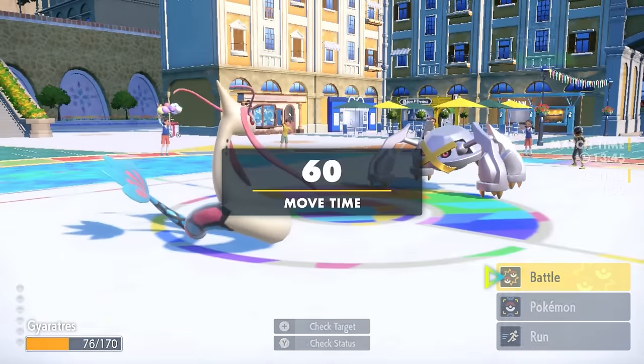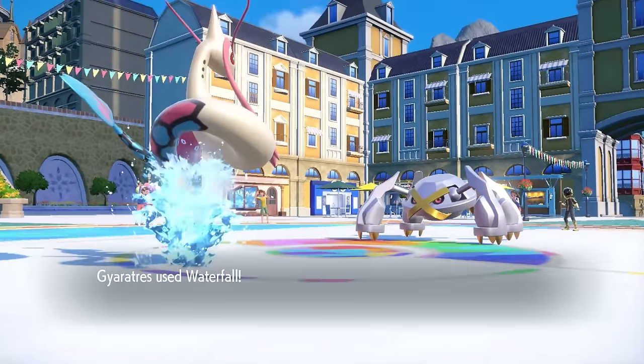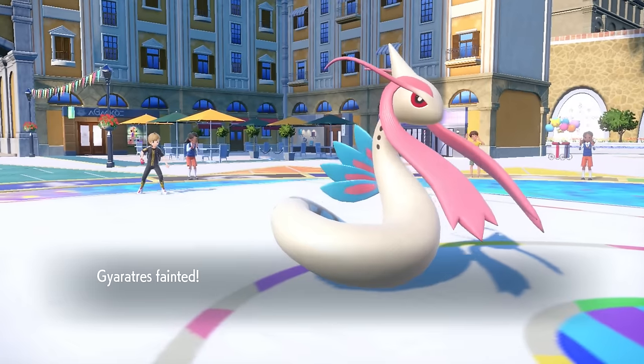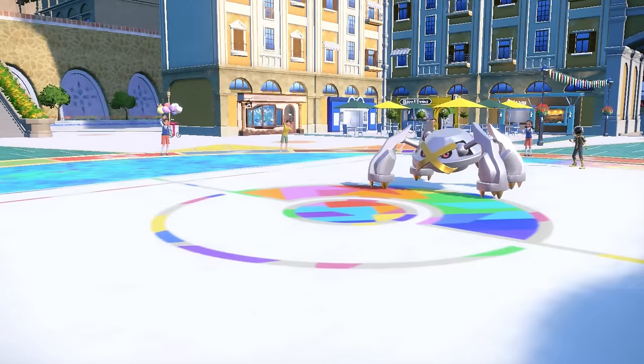I go for the Waterfall. It does a little chunk, and sadly the Psychic Fangs does over half to me. I consider going into the Weavile, but if they make the prediction on me going into a Dark type and go for something like Meteor Mash, I'm just put way behind. I decide to go for the Waterfall, potentially rolling a flinch — it does not happen, and down goes my Milotic.